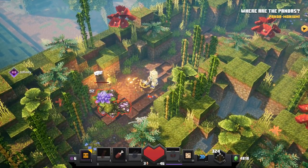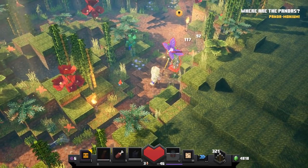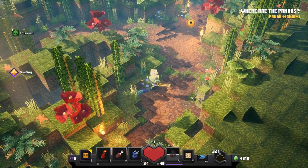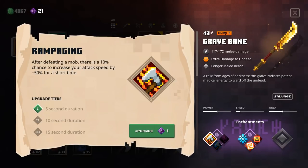Over this way we got this guy — he is just easy now. I love it. This weapon is looking good. I think I've had a bit of a test run here. What do we have? We have rampaging — after defeating a mob there's a 10% chance to increase your attack speed by 50%.